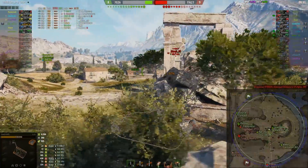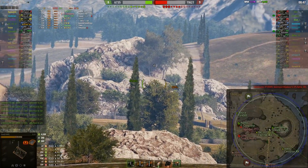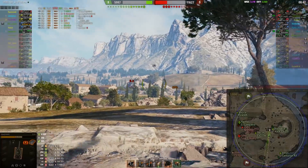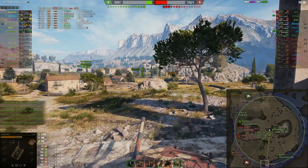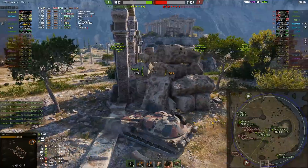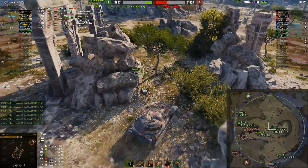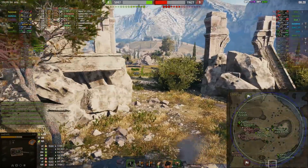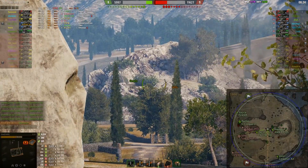He gets spotted by the LT-100. There's a Centurion AX out there — he should be able to spot him. I don't quite know why Wargaming decided to make that bush out there. I think it's pretty annoying when you play Cliff. There seems to always be someone with good camo, so you can decide if you want to cross over and get wrecked, or you just want to stand and wait.